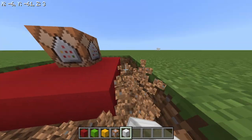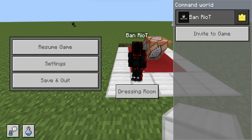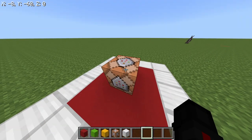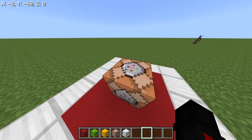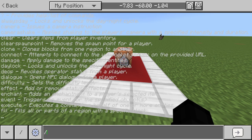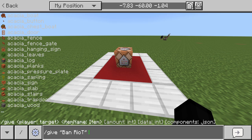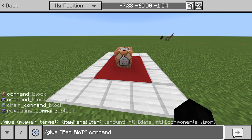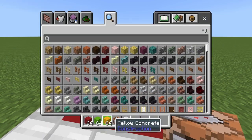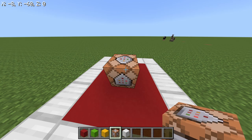This is version 1.21.0.30, I'm pretty sure. So we first want to start off by getting a command block. You can give yourself one by doing /give @s command_block, or just command_block, and then give yourself one. You don't have to put the quantity — it doesn't matter.